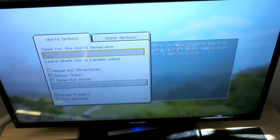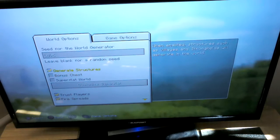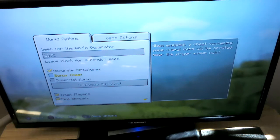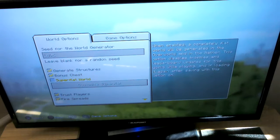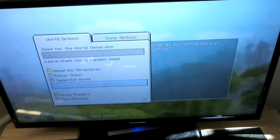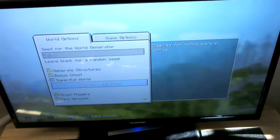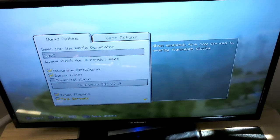Don't press O when you're in that because it cancels it. So, you can choose to have a bonus chest and generate structures. We want the bonus chest — you'll see what that is in a moment. We don't want the super flat world. We'll show you one of those later, and you can also customize your super flat world, which we can show you next video maybe.